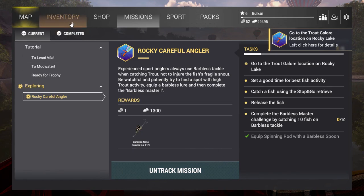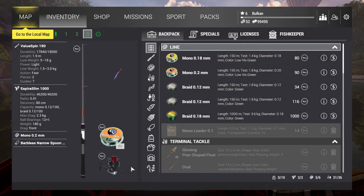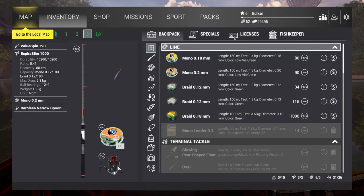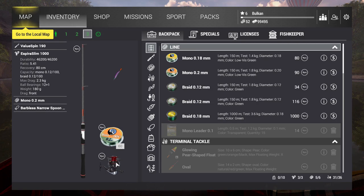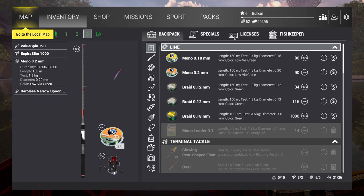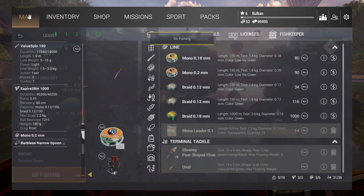I want to take a look real fast at the gear I'm gonna use. I have a Spirit Slim 1000 Value Spin, 190 mono 0.2 with 1.8 kilogram test, and this barbless narrow spoon. These two go very well together because this reel at drag setting six will be just a little bit under 1.8 kilograms, so I will take full advantage of the light line and kind of strain it almost to the max.